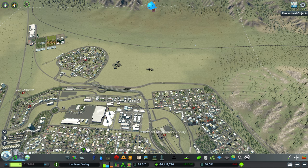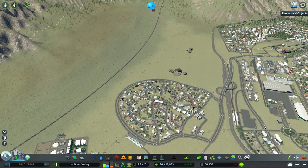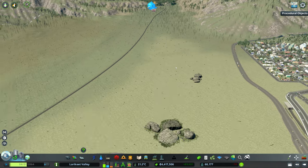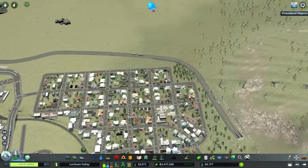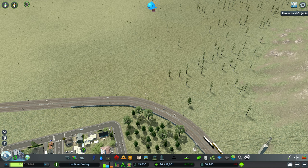First we need to look at how we get people into this area. We've got Chatswood here — a logical connection using the collector to tee off and run toward our new residential area. We've also got an option to build an arterial connecting directly to our expressway, which I think makes a lot of sense as well.